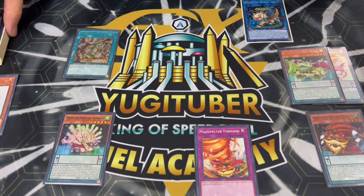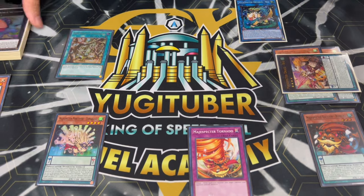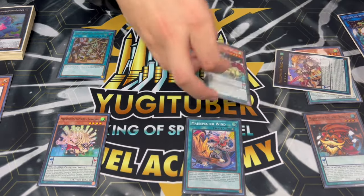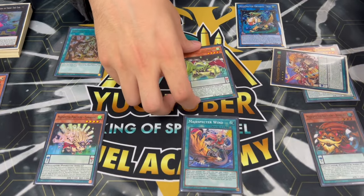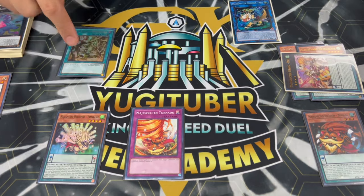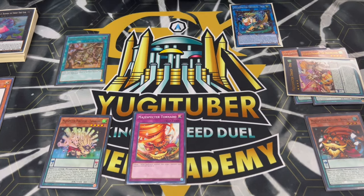You activate Secret Village and make a Rank 4 Xyz. That's the basic end board. If you want to extend further, instead of getting Tornado you can tribute a monster, use Wind to summon another one - there's a lot you can do to push deeper. But the main combo ends on something like this: monster banish via Tornado, opponent can't activate spells due to Secret Village, and you have follow-up for next turn. You can obviously Pendulum summon more monsters, go into more Xyz plays, go into more Link plays, and so on.